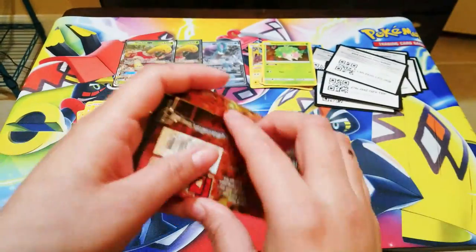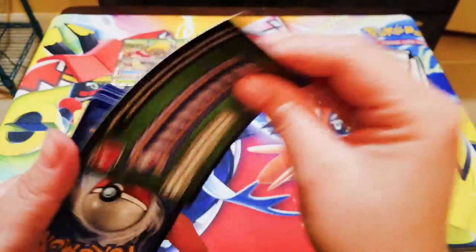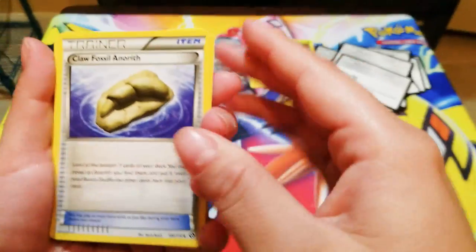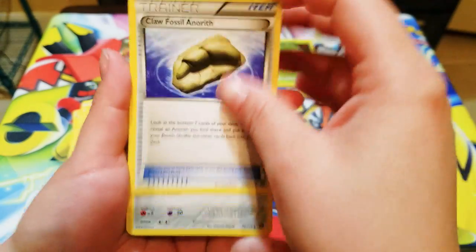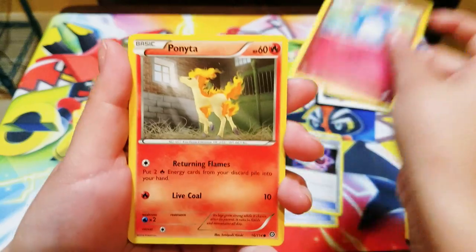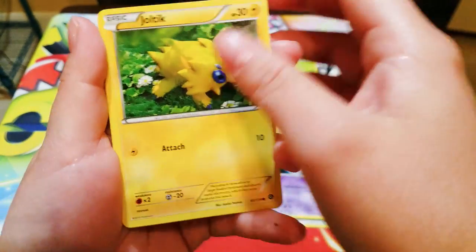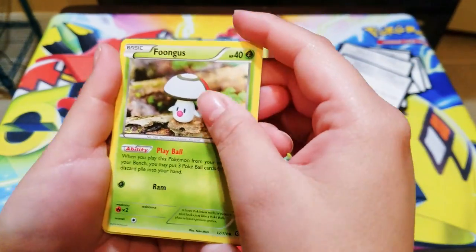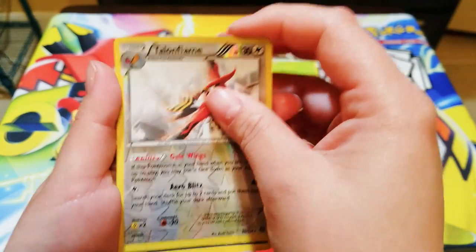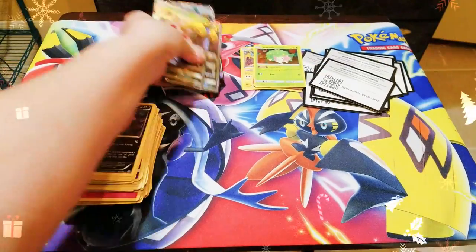Code. Claw Fossil Anorith, Klang, Special Charge, Marowak, Ponyta — that is cute — Litwick, Joltik, Foongus, and reverse foil Talonflame, and Spiritomb — a rare. This is the end of the video! So this is what I got — two Jolteon GX and a Suicune GX. I'm very surprised I got both of the same card!